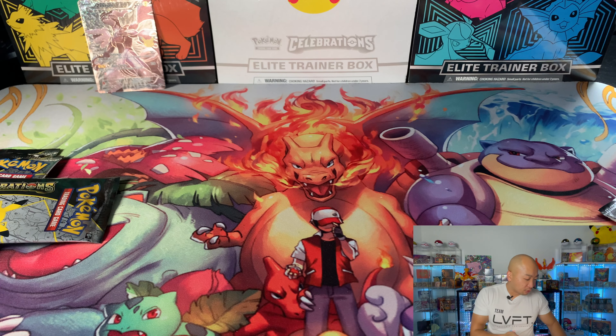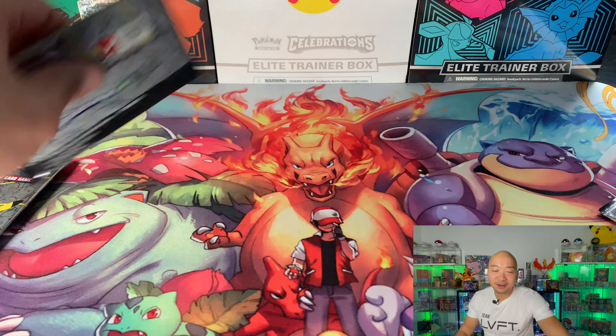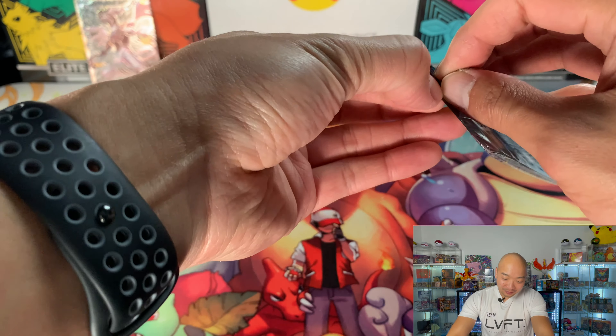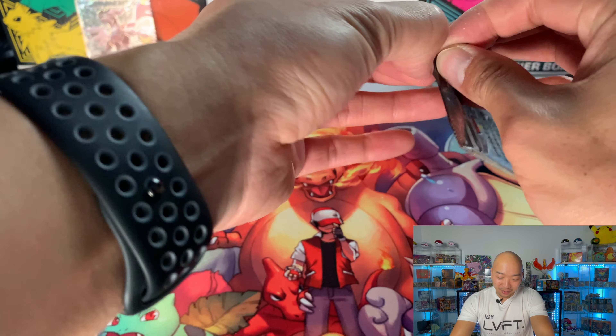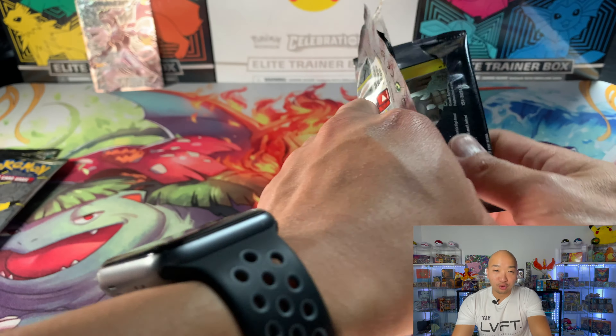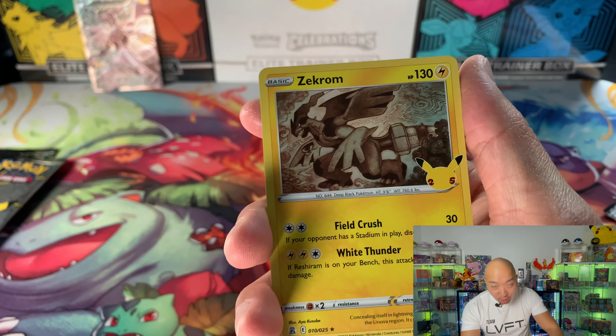I wonder how close you guys are all to completing your sets - I know everyone's been opening a lot of these. I know Charizard is still going for a lot of money out there, even though it's still the same Charizard from way back in the day - but everyone loves a Charizard. I would love one too, I just haven't found one yet. I would also love to pull the Rayquaza - that one looks really cool too. Let's just keep it going, let's see what we get.